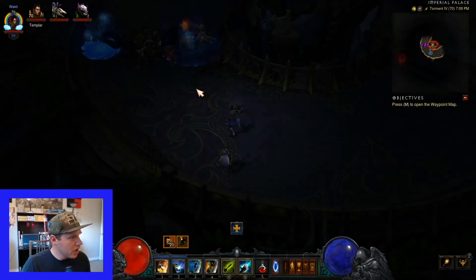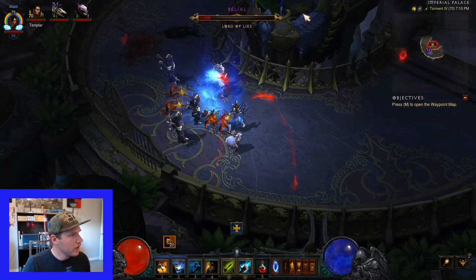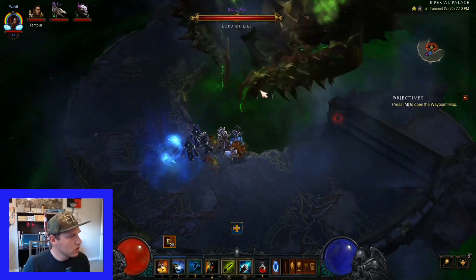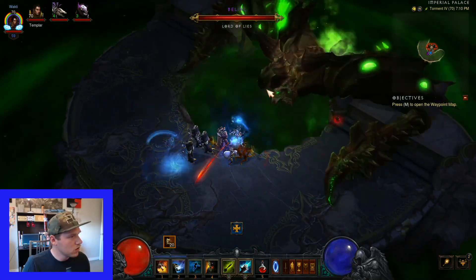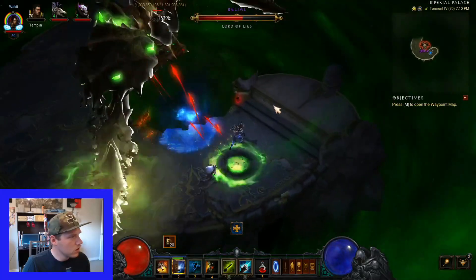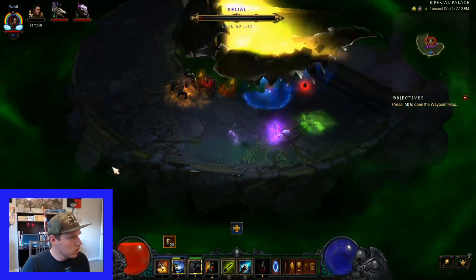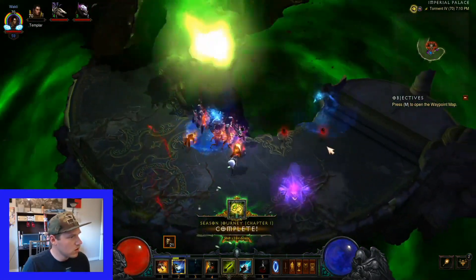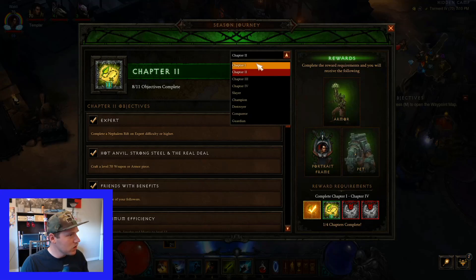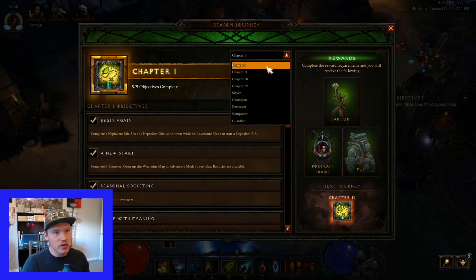Kill all the minions, then Belial's gonna come down - take him out. Then he's gonna go back to full health and you take him out two more times. Just don't die by him. If you die you have to go out and restart, and that sucks. Chapter one is now complete - 909 objectives completed. That's just a freebie though, you get nothing extra for that one. Move on to Chapter 2.